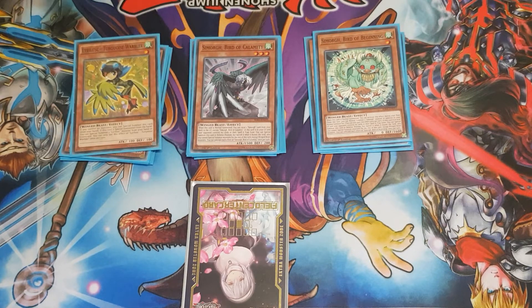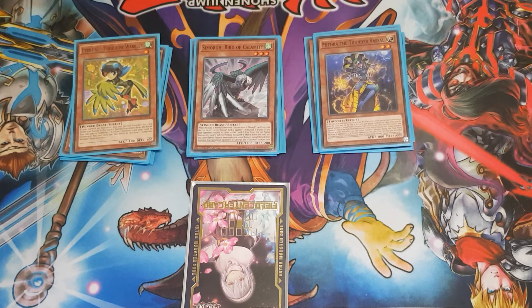We've also got a couple of extenders — one copy of Turquoise Warbler and one copy of Mithra. These basically special summon themselves onto the field, and Mithra can potentially grant you an extra normal summon, which is really cool.